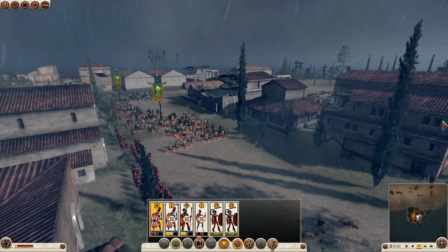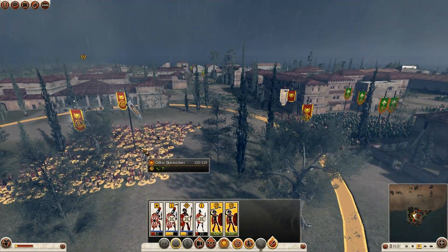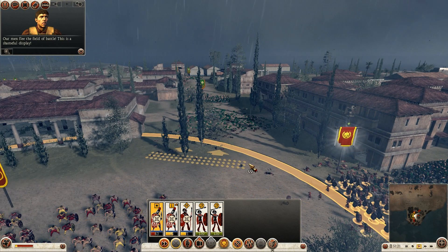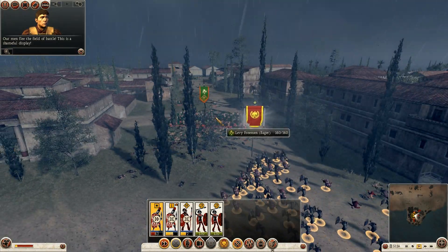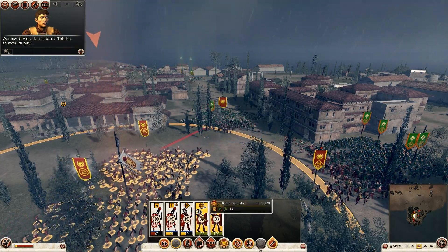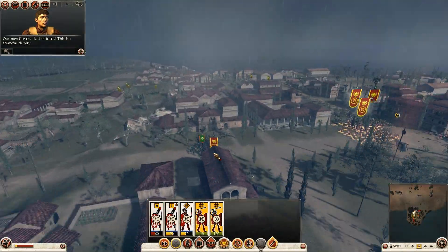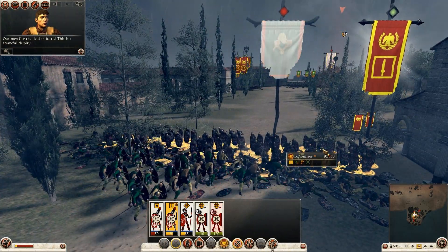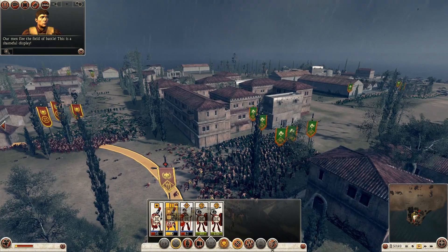I'm going to use my general to attack his levy freeman and I will reinforce them with the Celtic skirmishers. This melee is still going on - there are only 33 spear nobles left where my legionaries have nearly broken the unit. Really nice fight going on.